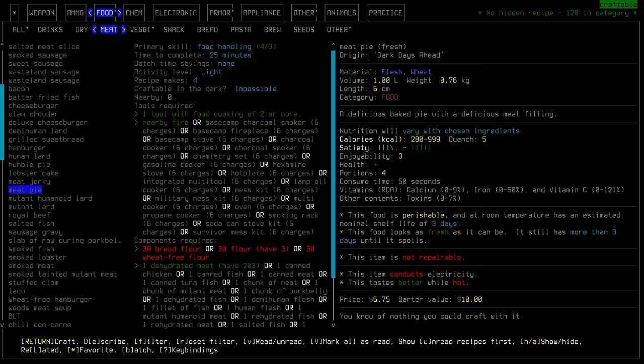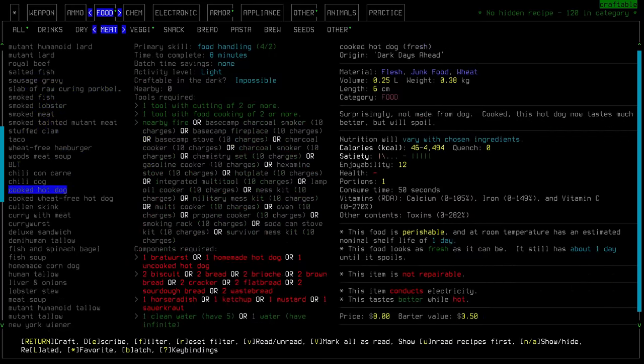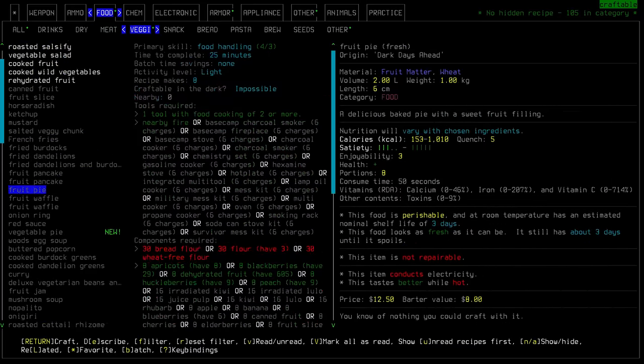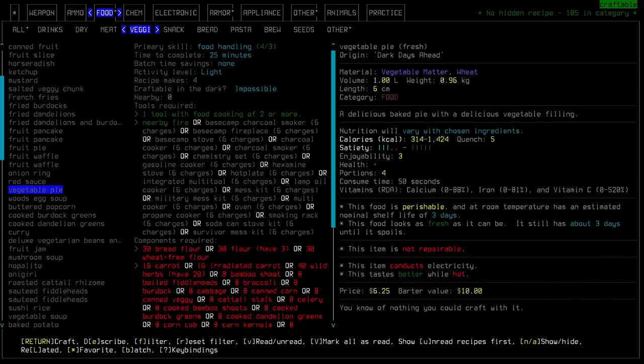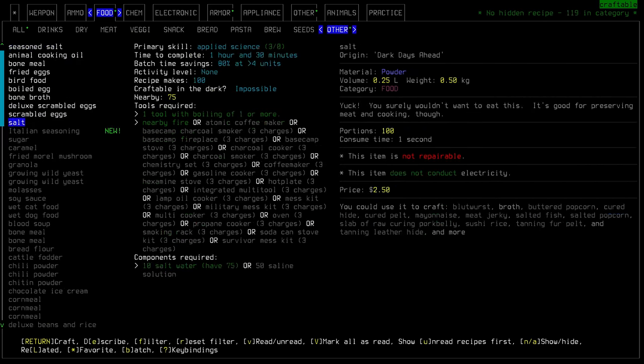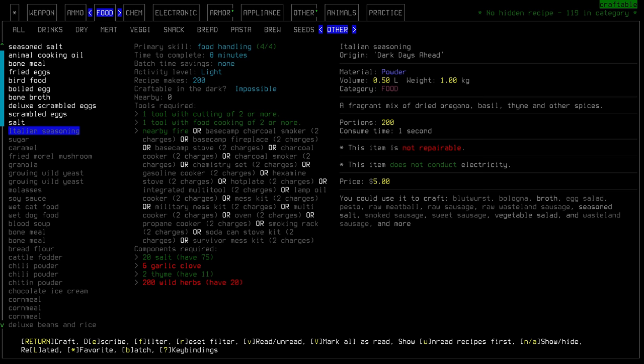There's a straight up meat pie as well — it might be a variation on one we've had before. Under veggie, we do have a few more things: fruit pies and a vegetable pie. Under other, we've got Italian seasoning — we just need some wild herbs and garnet cloves to be able to mix up that fragrant batch.